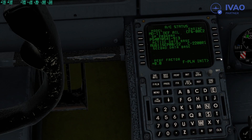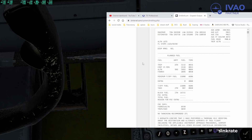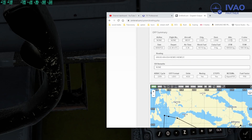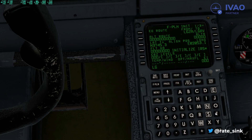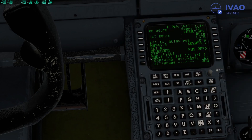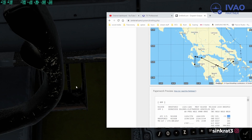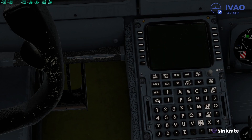FMS — real quick. FMS 1, flight plan is in it. Zakinthos: LGZA dashed LGAV. Alternate: Saloniki, LGTS — I'm laughing because Saloniki is not really a suitable airfield for this aircraft to land. Initialize IRS — very important. Flight number is not needed. Cruise level: Flight Level 230.